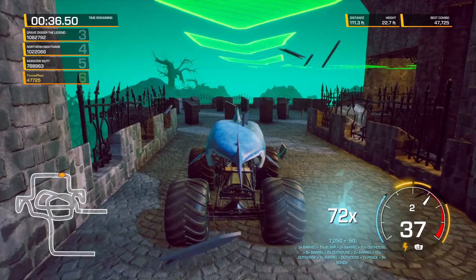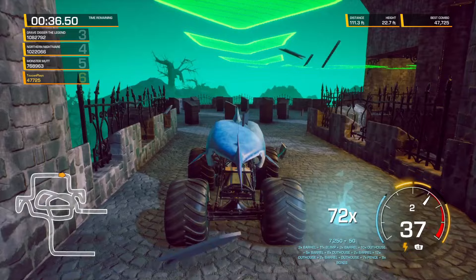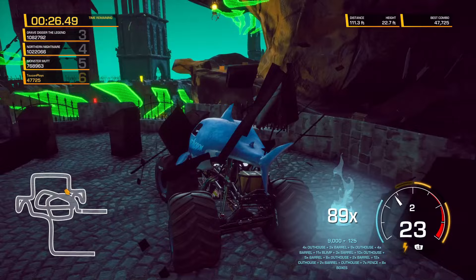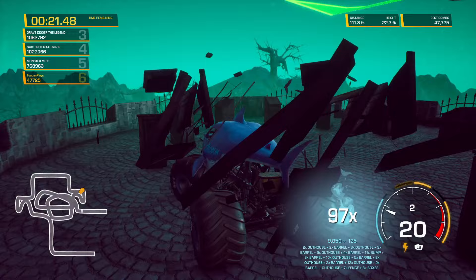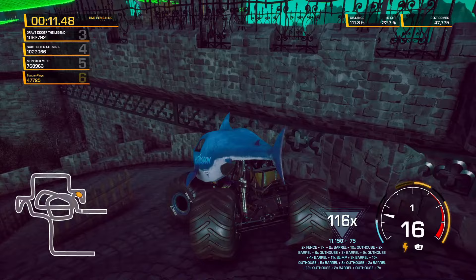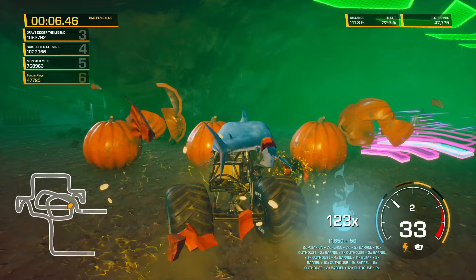Nice, up and over the gatehouse. Get the barrels and the outhouses. There are these weird metal objects — I don't even know what those are. 119 combo. This is where it gets tough: these pumpkins are really hard to line up.